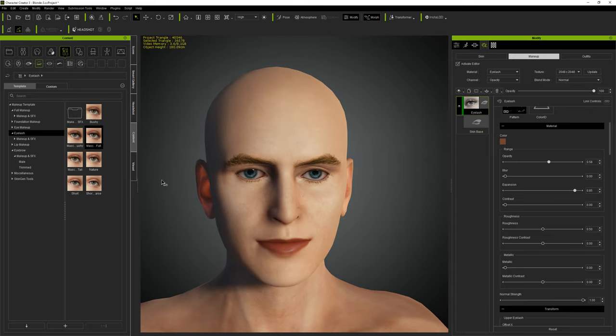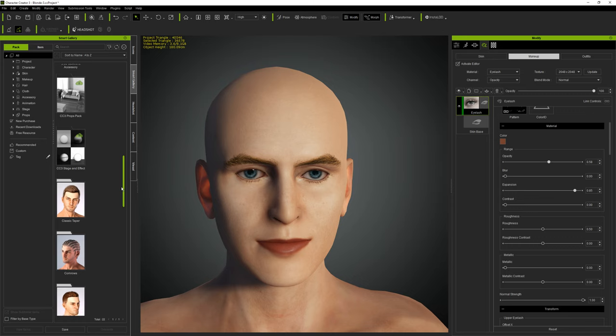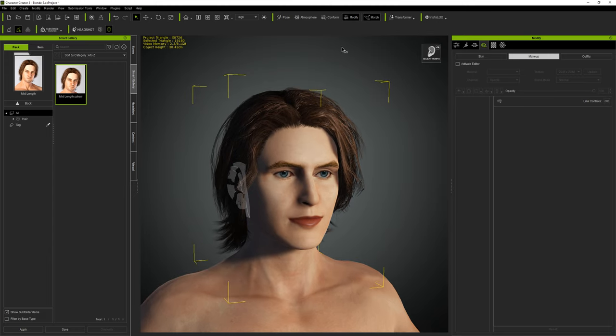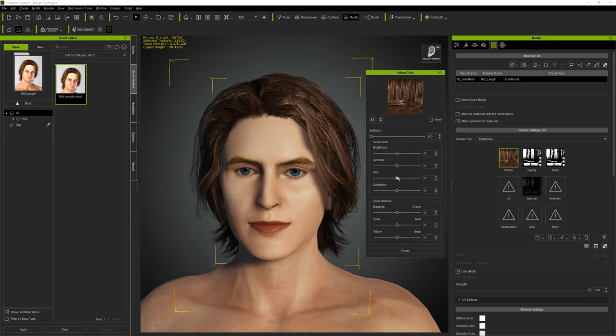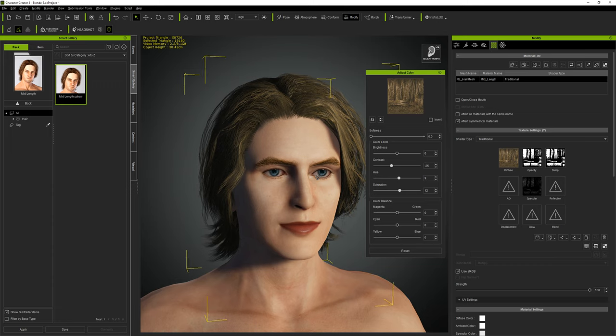Next step is to give him some hair. With hair you're limited to what you've purchased. This pack looks pretty good - it turns off the morph so you don't see the wireframe, and it kind of looks like the guy from Dune. Adjust the color to make it more blondish by changing the hue and turning up the saturation a bit.